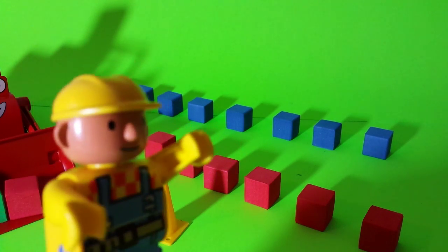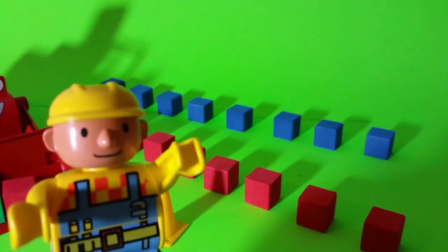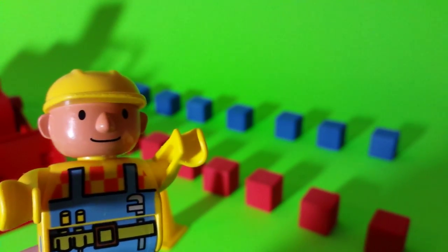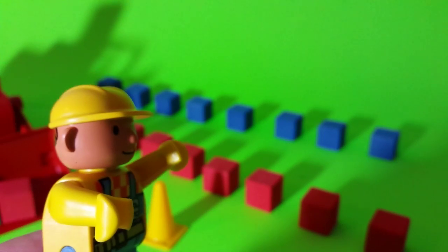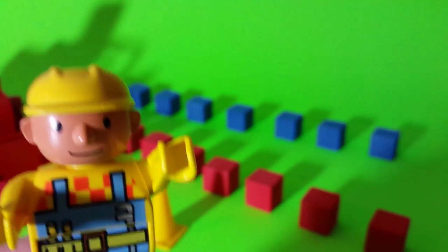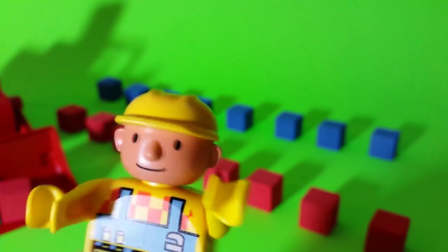Hey guys, we got our landing strip made. We're waiting for the airplanes to land — they're going to be able to land safely. Look at that runway, you guys helped. What two colors is the runway made of? Red and blue. Red and blue. Oh, I think I hear an airplane coming in.